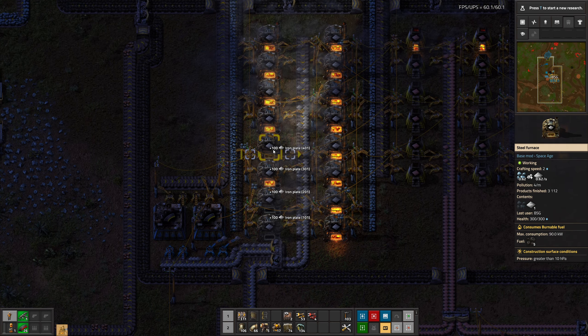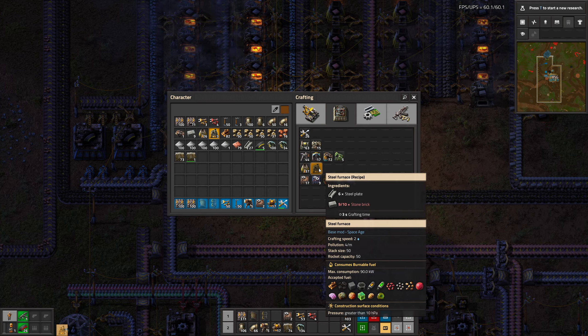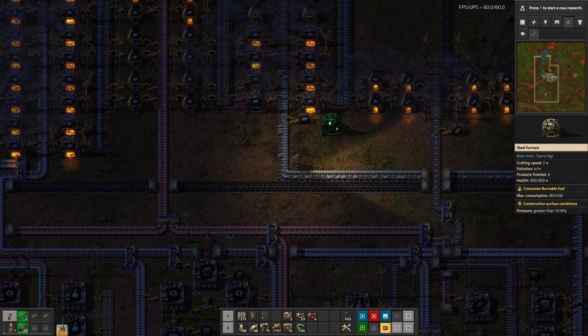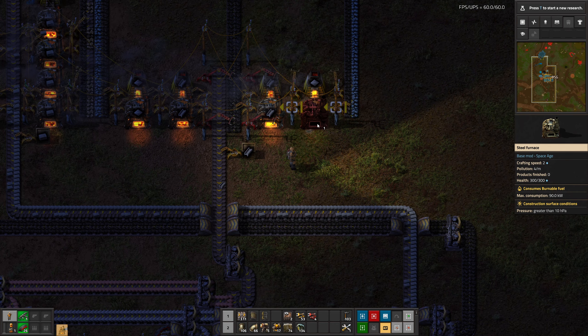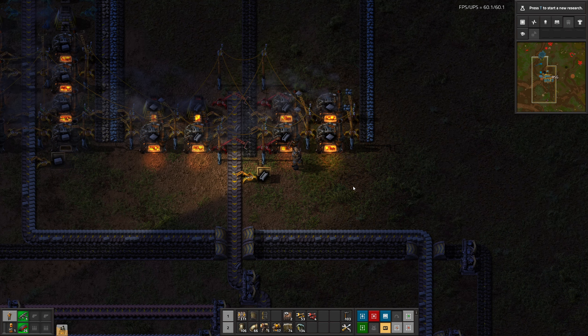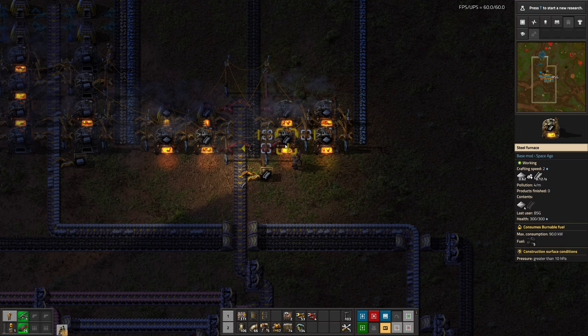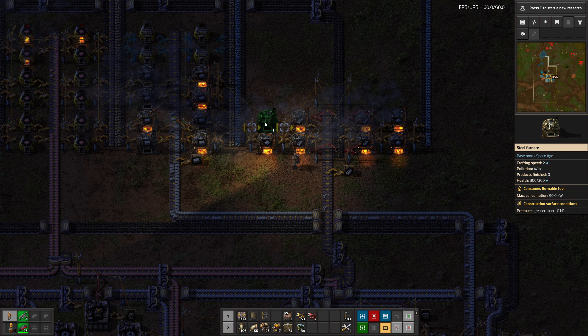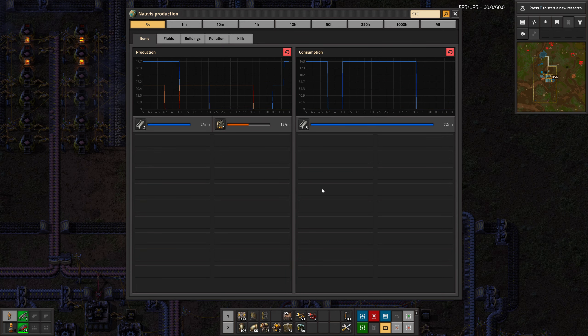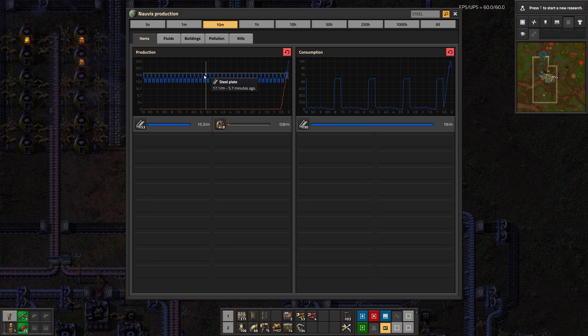We have some iron we can take here, and this effectively doubles the amount of steel that we can get. We should be going from something like 18 per minute to, well, twice that — almost 40, 36.